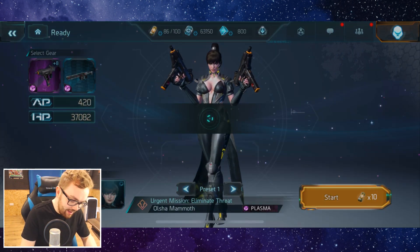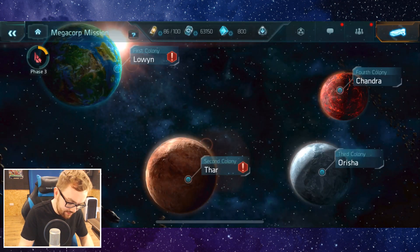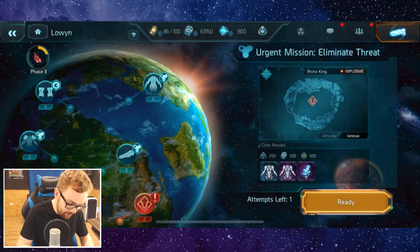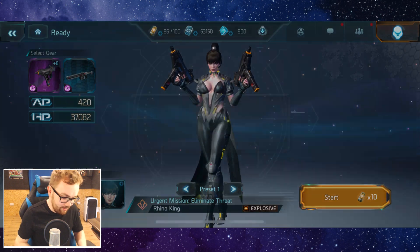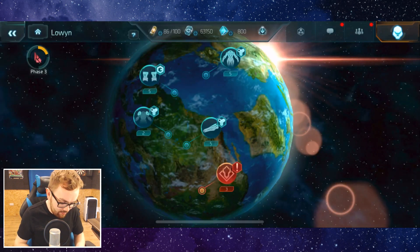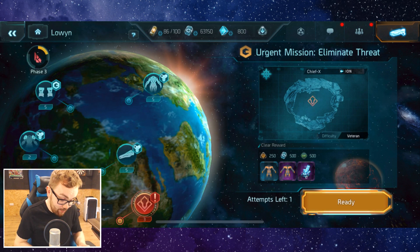Both of those heals combined grant Raya an incredible level of sustainability to really go deep into fights and quickly heal back those scenarios where you get punished. Aside from just talking about it, today I want to showcase it and jump into a few different boss fights. We're going to start off on the main one — Lowen — and fight the Rhino King first, as I think that's probably one of the most straightforward ones.